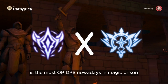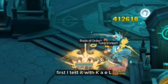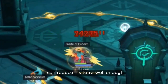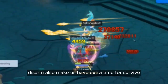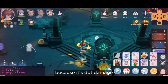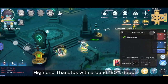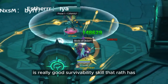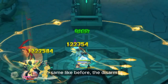Arcane Master and Thanatos are the most OP DPS nowadays in Magic Prison, so I will try a test to tank them. First I tested with Kyle, a high-end Arcane Master with 130% pull. As you can see, I can reduce his Tetra well enough — not only the reduction but also block — and the fully charged turn also gives us extra time to survive. You can see the regular damage hurts more than the Tetra itself. Next I tested with Esther, a high-end Thanatos with around 150% depot. The docking fourth base of Thanatos is really good, and you can see Esther has some trouble hitting me, same as before with the disarm.